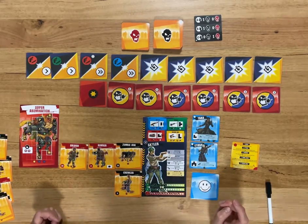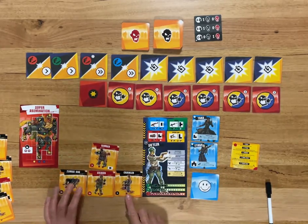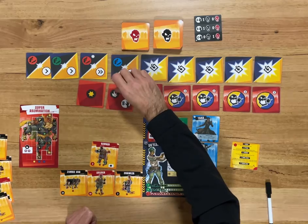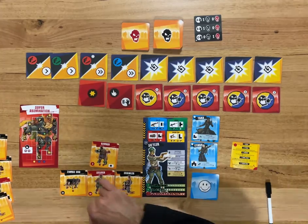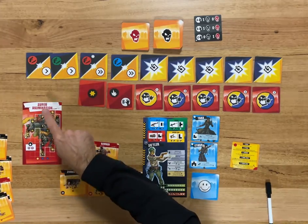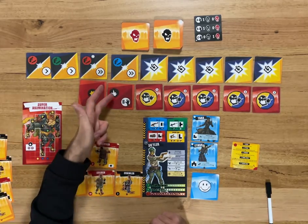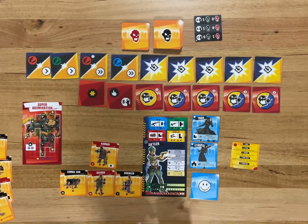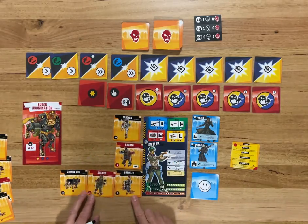Now it's movement and it's a double — so the zombie dog and the soldier are going to move. I've got nowhere to run. We flip the boss card and it triggers a special ability — each enemy has a special ability. This one means I lose two shields, so I'm going to lose my last shield, which is a shame. We also do a Spawn B, which is another zombie. Things aren't looking good.